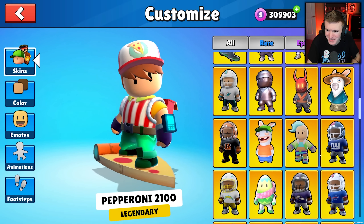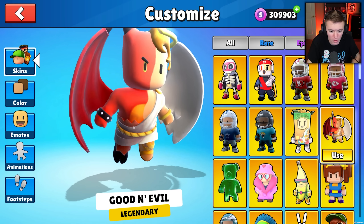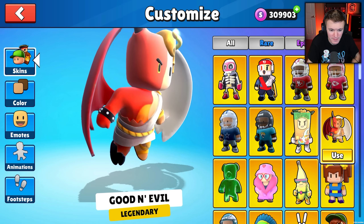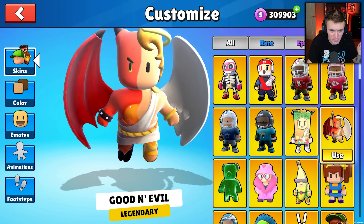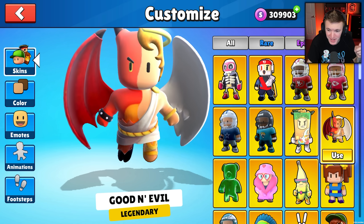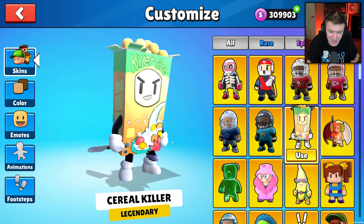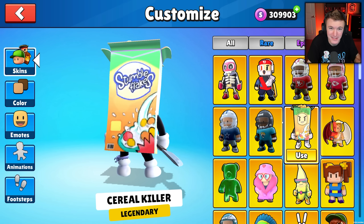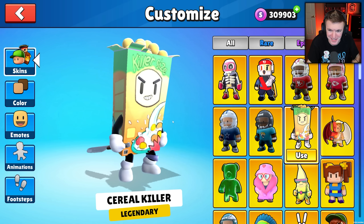Any other legendaries here? Making sure I'm not missing anything. We got Good and Evil — another angel flying skin. So we have one surfing skin, one flying skin, and then some redesigns of other previous skins. Looks pretty cool though. But this one's my favorite — we got Serial Killer. Get it? Serial Killer, because it's a serial that's a killer. That's funny. I really like this a lot.